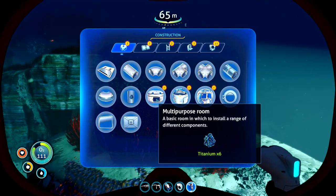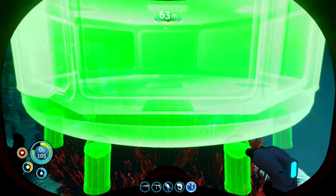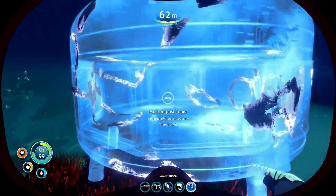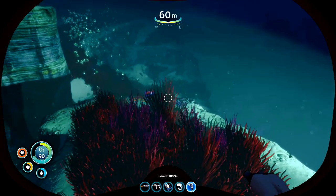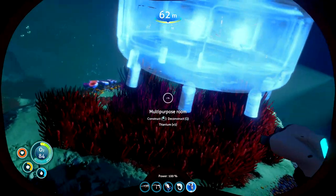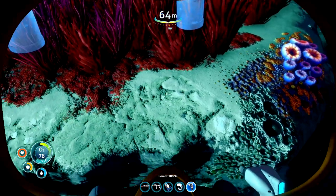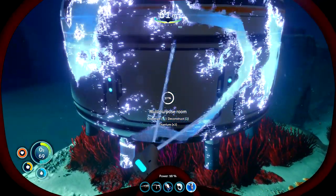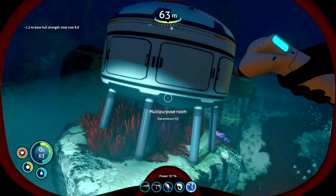Let's bring this up - the multi-purpose room. When it comes to base building in Subnautica, the very first thing you put down, everything else is built off of. That is just slightly wrong, so I want it sort of basically dead centre on top of this rock, say around about here. I'd rather not have any of these posts clipping through the rock. This one might on the corner, but I think that's about as close as I can get it. Yeah, it's all gone down without clipping through the terrain.